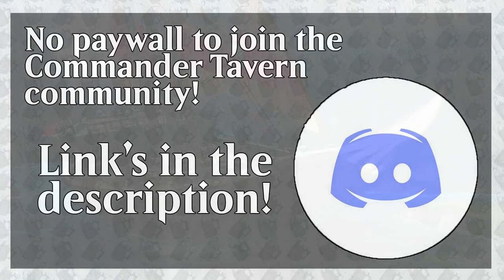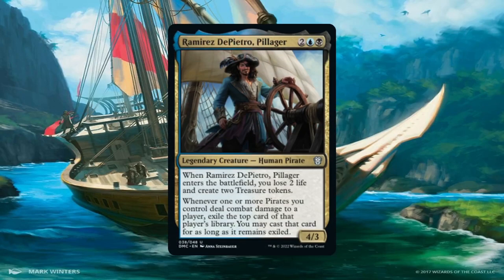Ramirez is a 4/3 human pirate for 2 generic, 1 blue and 1 black. He has an enter-the-battlefield ability that gives you 2 treasure tokens at the cost of 2 life. Not only is this important to help synergize with his second ability, but I'm going to make the absolute most of this ability, which you'll see further along in the video. His second ability is a triggered ability that occurs whenever one or more pirates you control deal combat damage to a player — that player exiles the top card of their library and you may play that card as long as it remains exiled.